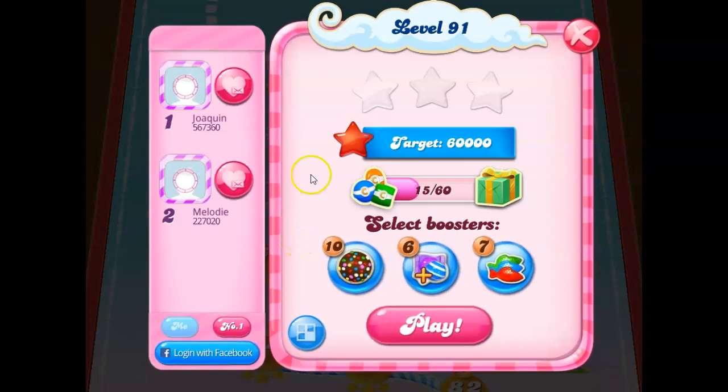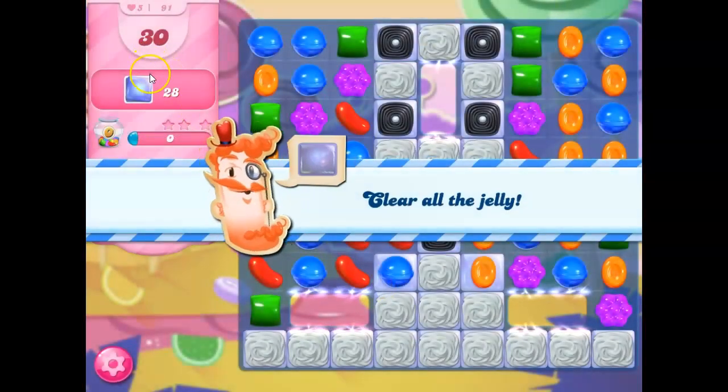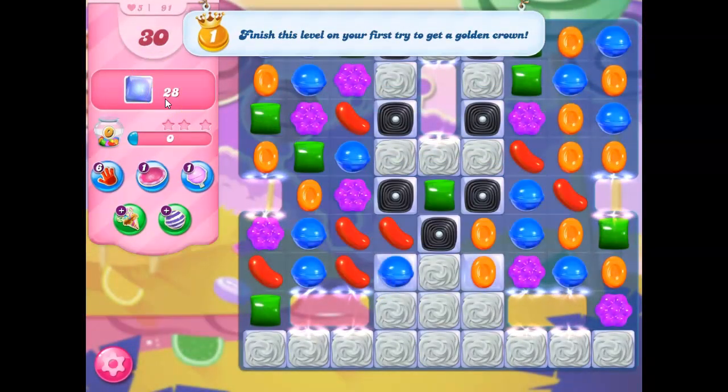Hi friends, this is Holyer421 here to help you solve the puzzle of level 91 in Candy Crush Saga, where we have to clear out 28 jelly. We've got 30 moves to do, but we've got a lot of work to do, I can see already.